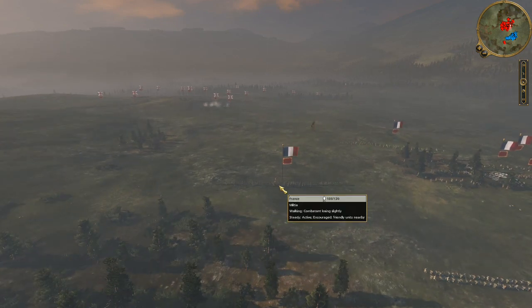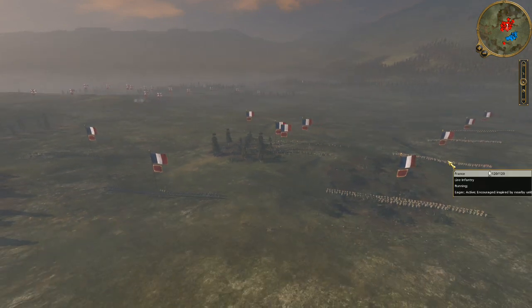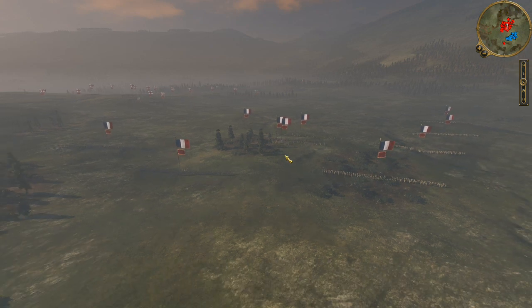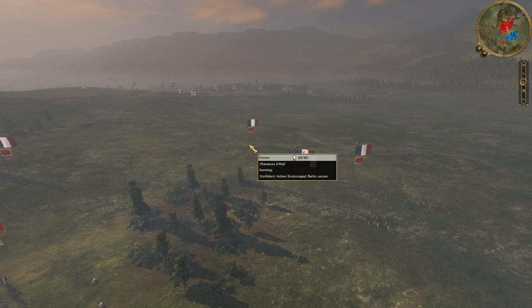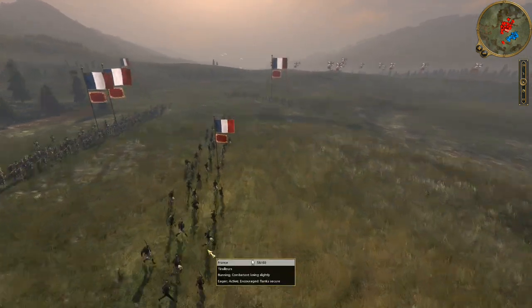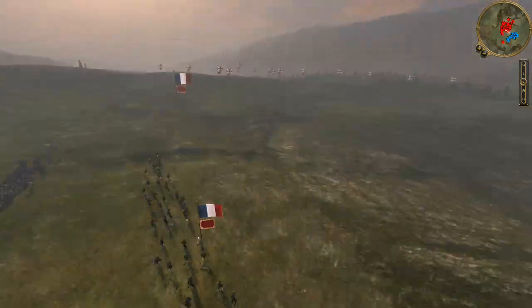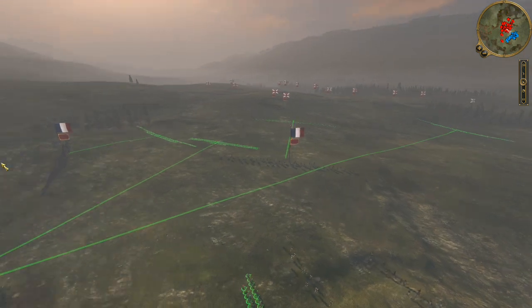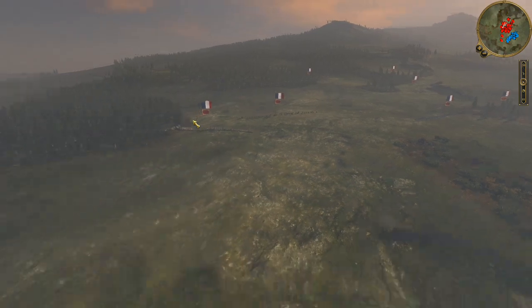I have chasseurs à pieds, militia, four or five line infantry, two militias, some chasseurs à pieds which are short range skirmishers, and then tirailleurs — two of these guys pushing up. These are the extreme range 125-range infantry that I really need to keep the enemy back. So my militia are moving forward, line infantry are moving forward, all kinds of troops.